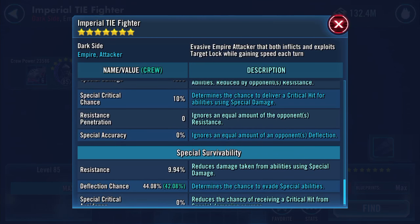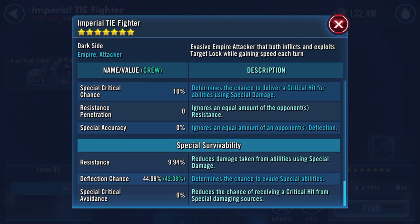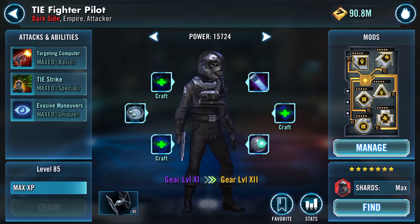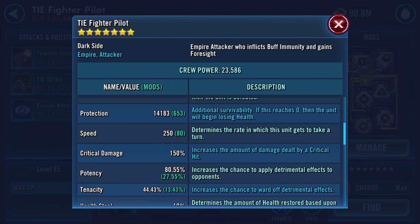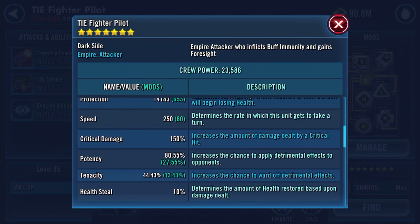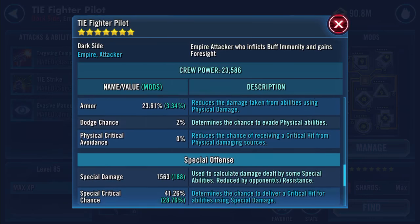1939 special damage — a lot of them have that 10%, those are just stock. 9.94% resistance, 44.08% deflection chance. Here's my pilot — I'm just gonna whiz through. He's not maxed out in any way, shape, or form. 250 speed though, that's not too shabby. I know we can get him a lot quicker.